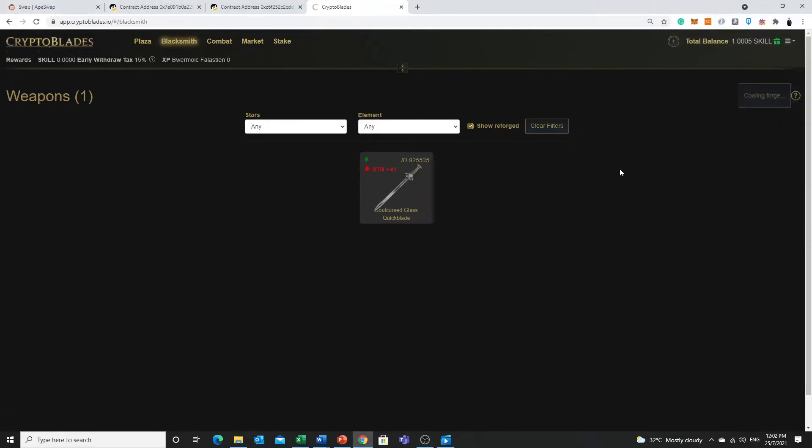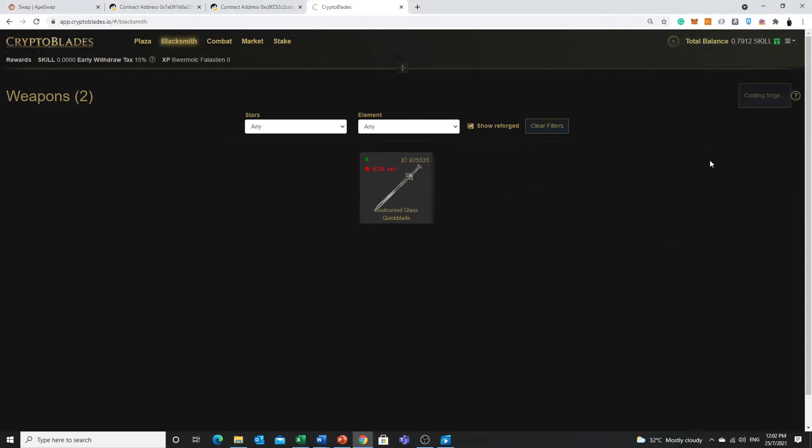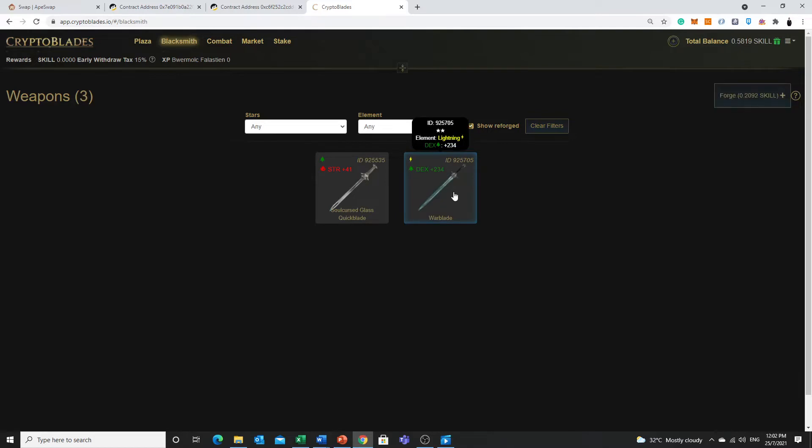So just craft. Use the free SKILL that is given to us and start forging the weapons. I just continue — the moment it is cooled down, you can actually craft. It might not appear on your screen but if the website is lagging, you can just refresh it later. It's a 2-star, not so bad — it's around 0.01 to 0.05 SKILL value.